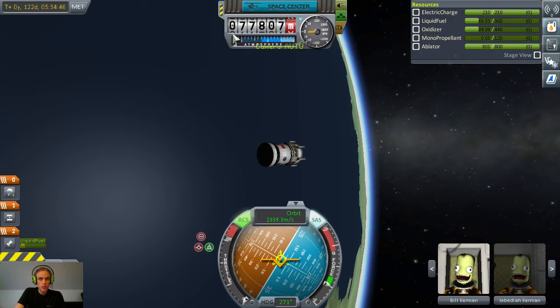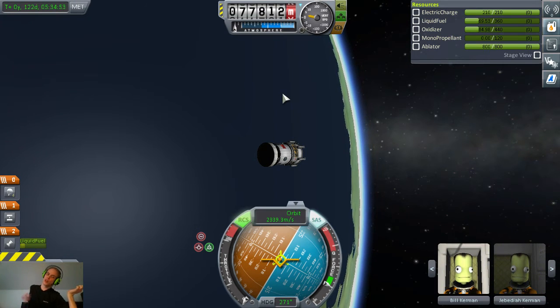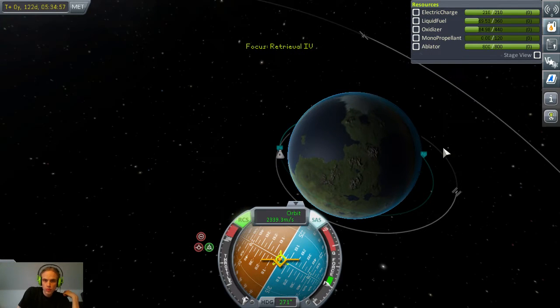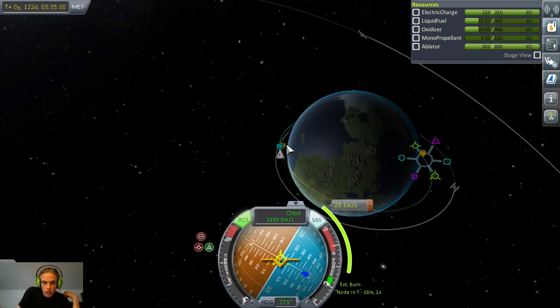Am I in the atmosphere yet? No — I'm in the upper outer reaches, outside of it. So what I can do now is, at my apoapsis, add a maneuver to slightly lower my periapsis. 30 — that's too much probably. 61... I want to go for about 50 if I can. Yeah, that's what I'll be trying to do.